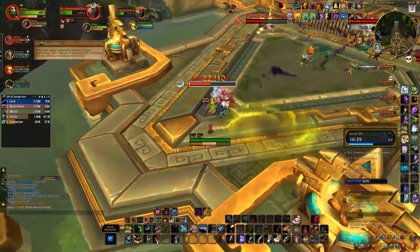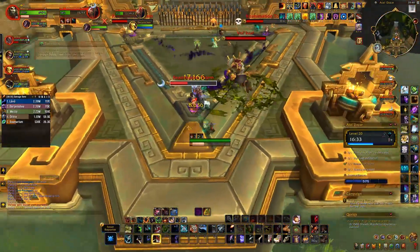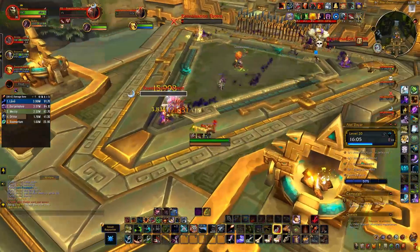Lastly for phase 1, Volcaal will also jump around with Toxic Leap — move out of the swirl. When all three totems are dead, phase 2 starts.